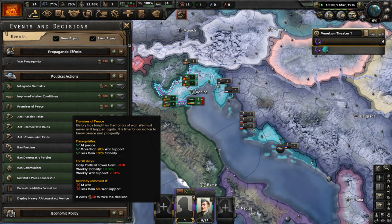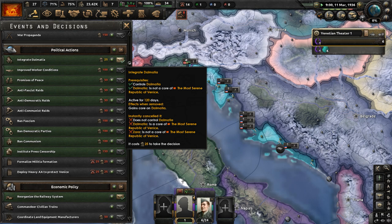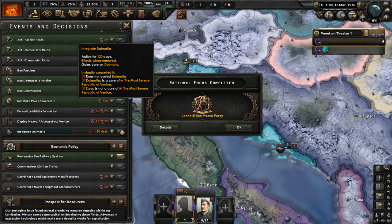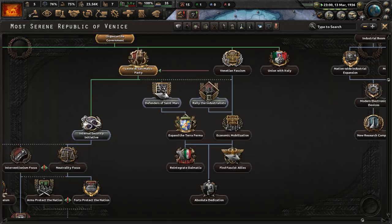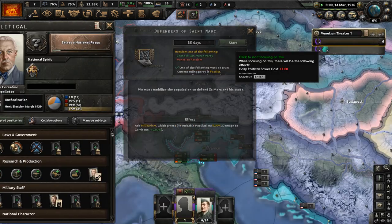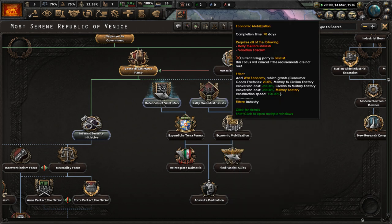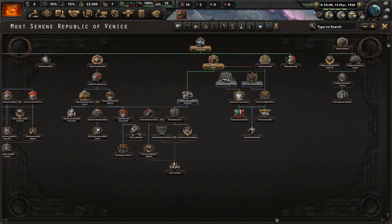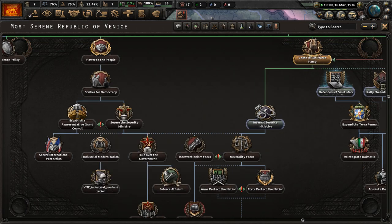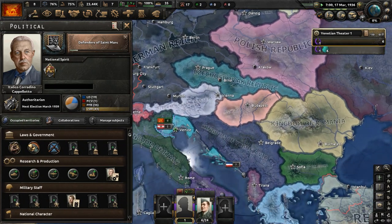We have some decisions available — let's integrate Dalmatia and make that a corps after a few days. The Lion of St. Mark party is done, so let's do Defenders of St. Mark now. We could have gone down the fascist route, or the communist or democratic route, but we're going to stay authoritarian — essentially non-aligned.